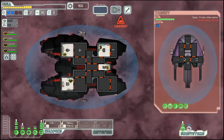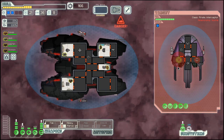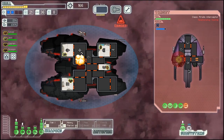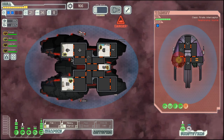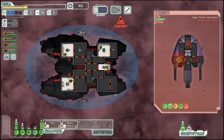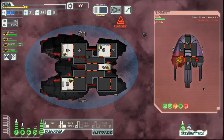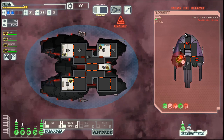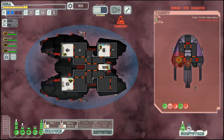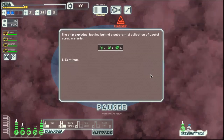Attack the ship. That got their missile done. Shields are down as well. They want to get out but are unable to. And that's that.